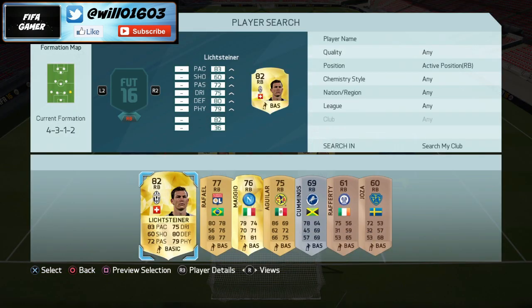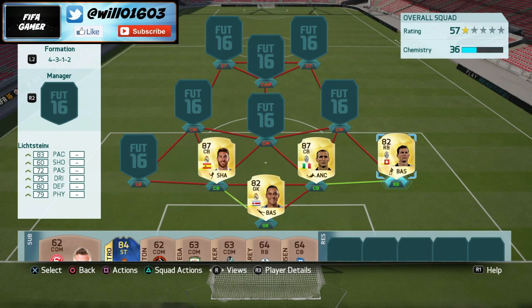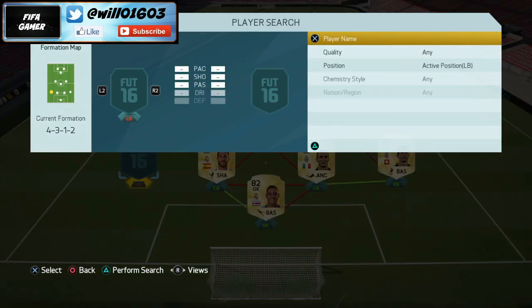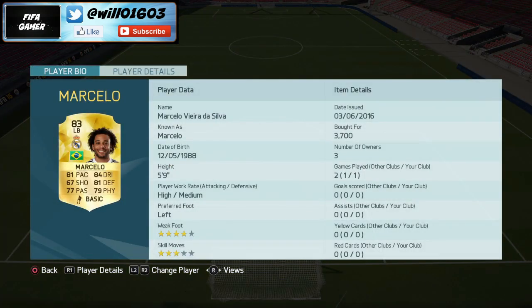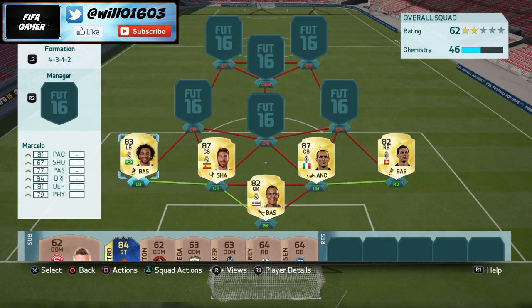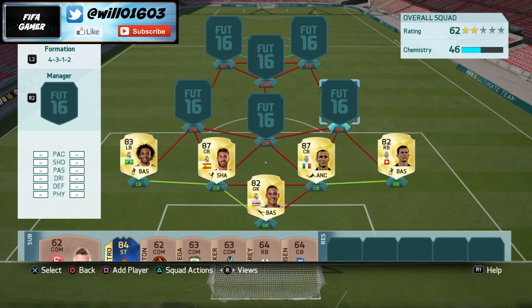Moving on to right back, probably the best right back in Serie A - Lichtsteiner. You've probably used him before because he's so cheap, I think he's like 950 coins. Really solid right back. Then I've got Marcelo at left back as well - another really good player, he's quick, good at defending, he's strong, basically got everything you'd want from a left back.